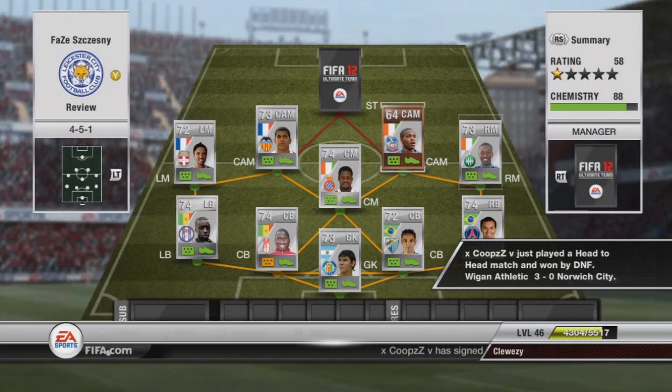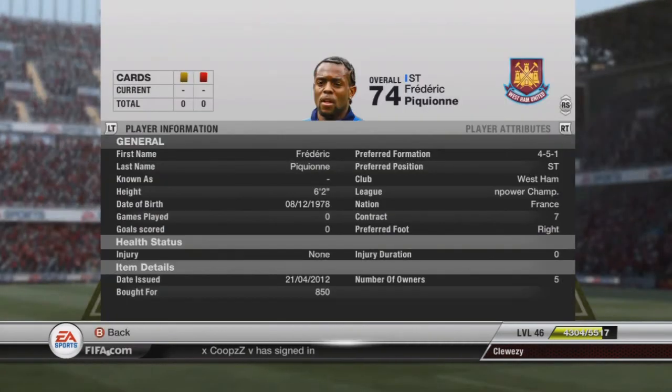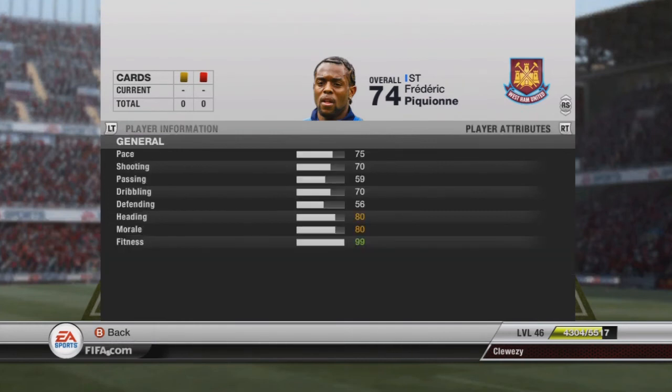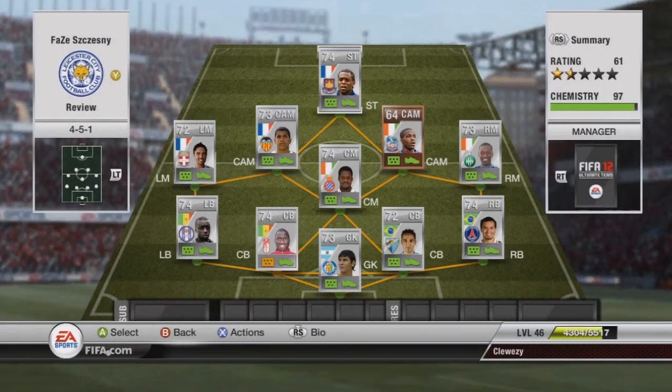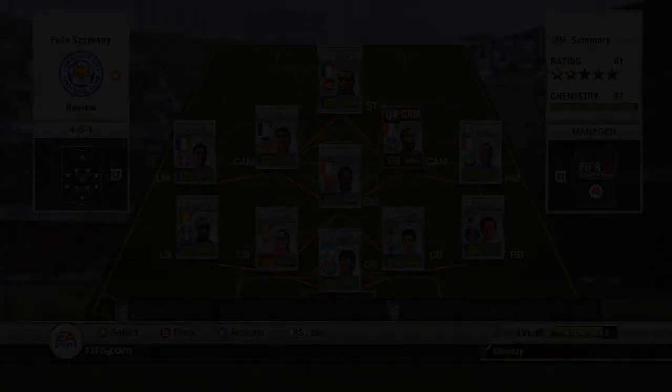Finally at striker we've got Pekini — I don't follow West Ham so I wouldn't know how to say his name — but he's big at six foot two. He's not the fastest but he's got great finishing and a great shot, and he's probably one of the best silver strikers I've used given how low his pace is. Anyway, that's the final team — basically an Ivory Coast slash France slash Ligue 1 hybrid. It's a great team. Tell me in the comments what sort of team you want to see next episode — bronze or silver — and I'll make it for you. Thanks for watching guys, see you later.